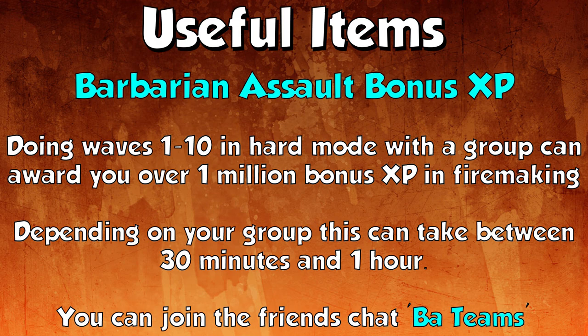You can also go to Barbarian Assault for bonus experience. Doing waves 1 to 10 in hard mode with a group can award you over a million bonus experience in fire making. Depending on your group, this can take between 30 minutes and 1 hour, adding up to 1 to 2 million bonus experience in fire making in just an hour. You can join the friends chat 'BA Teams' to find a group for Barbarian Assault.